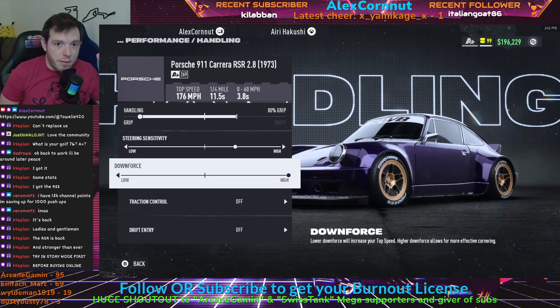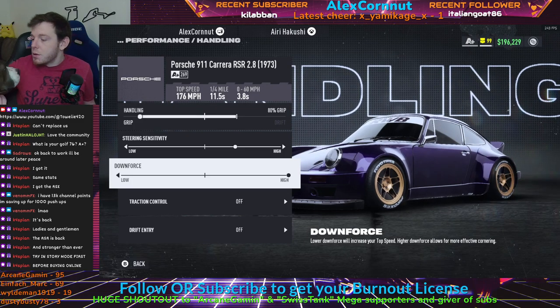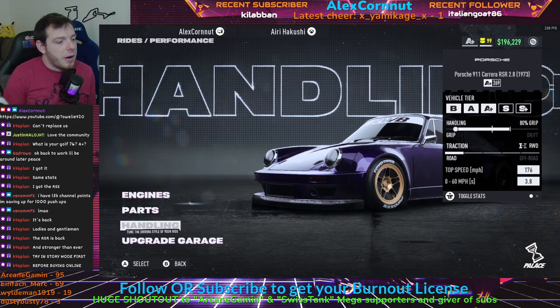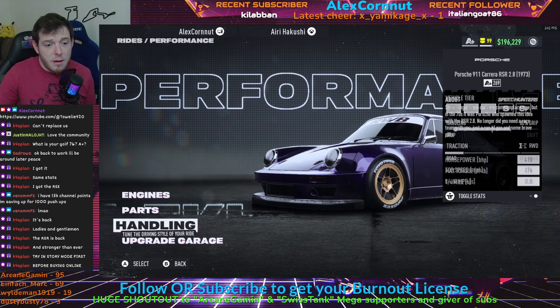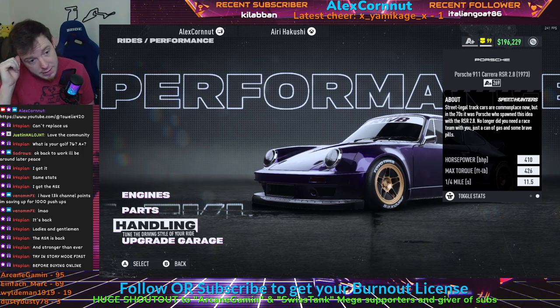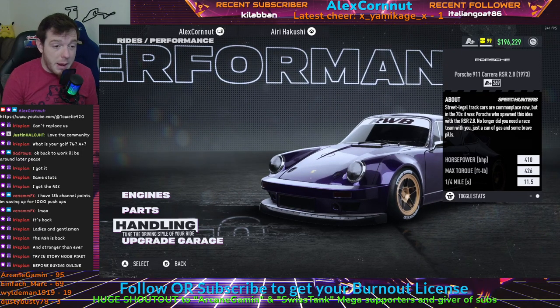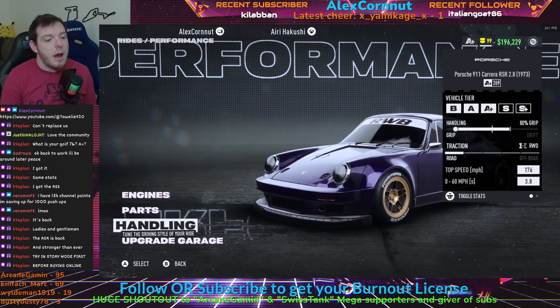There's no one formula that fits everybody, so I encourage everyone to experiment and do what works. Once your tune is done, you'll be running 176 top speed, 0-to-60 in 3.8 seconds, 410 horsepower, max torque 426, quarter mile 11.5. This thing slaps — it's really stable, really good in A-plus class, very predictable, and a lot of fun to drive.